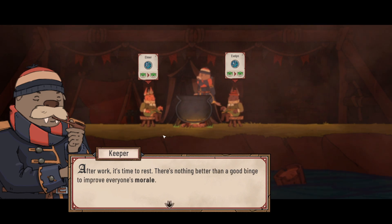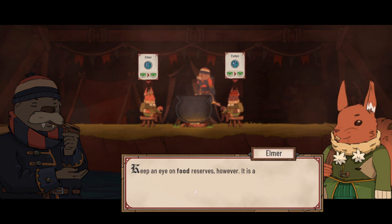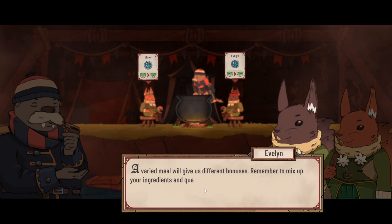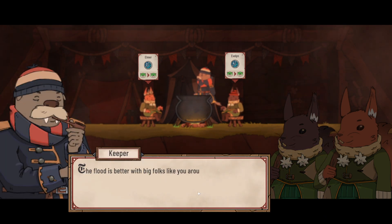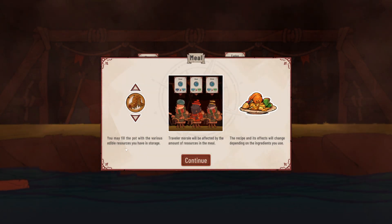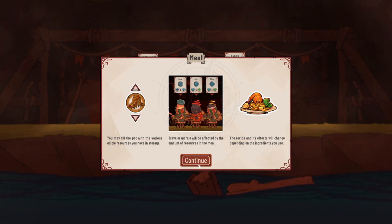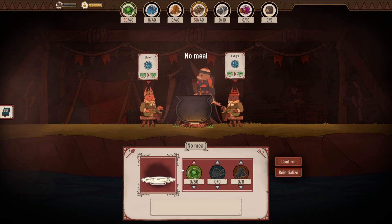After work it's time to rest, and nothing improves morale like a good meal. The fuller the pot the better everyone feels — though it's always wise to keep some food saved. A varied meal gives different bonuses, so mixing up ingredients and quantities matters. The recipe and its effects change depending on what ingredients you use.